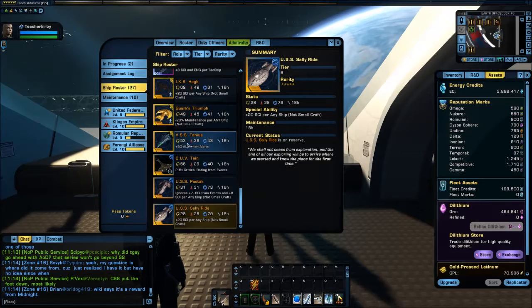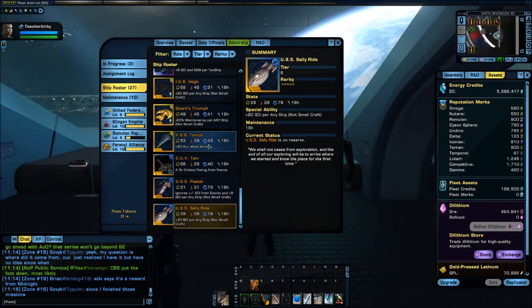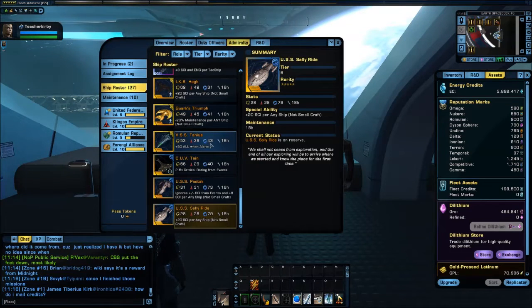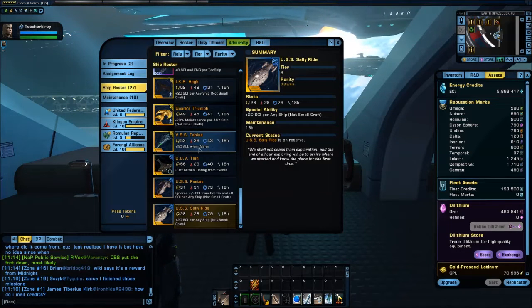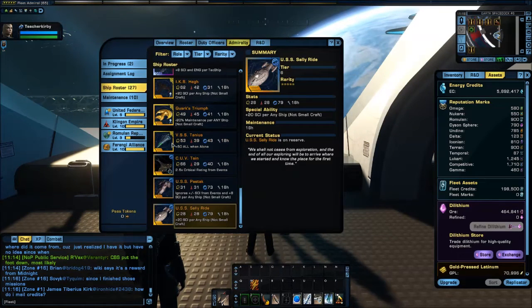The VSS Tannius is a very useful ship — this is the one gold ship here that is not free. You can get it by obtaining a rare trade-in token from the Phoenix box. It will on its own complete at 100% any assignment up to and including 9 out of 10 on a tour of duty. I definitely recommend getting this Admiralty card from the Phoenix box if you're doing Admiralty.